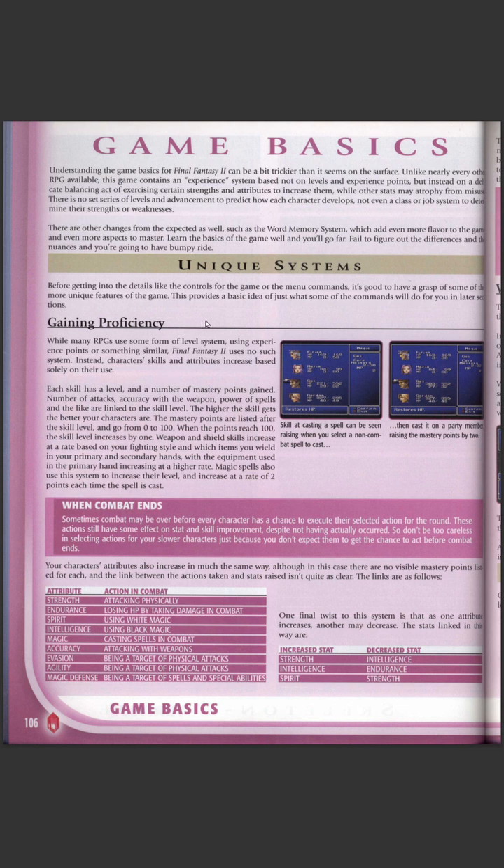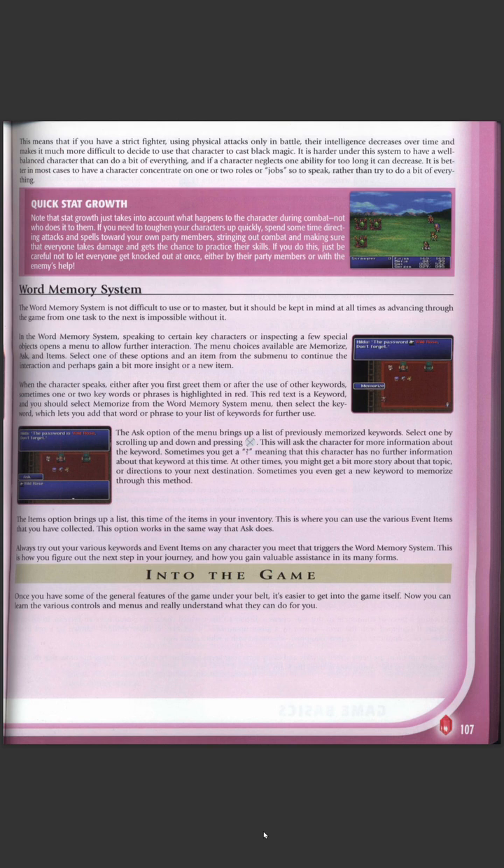We go straight into the pink Final Fantasy Two section. It covers the unique systems before getting into details — controls, menus — it's good to have a grasp of the more unique features of the game. This is basically just a straight scan of the physical book. I really do like having these things as PDFs — being able to download them. Also a shame Final Fantasy One didn't give us a world map.